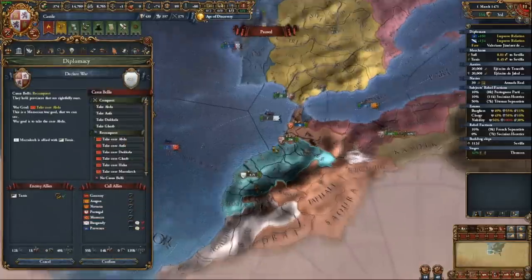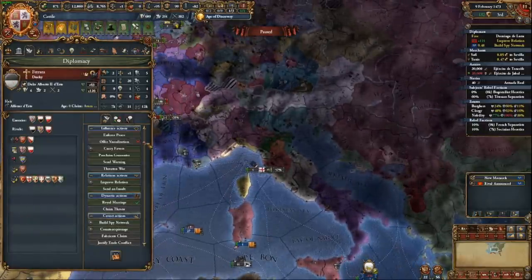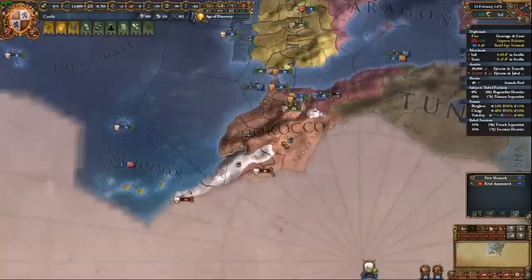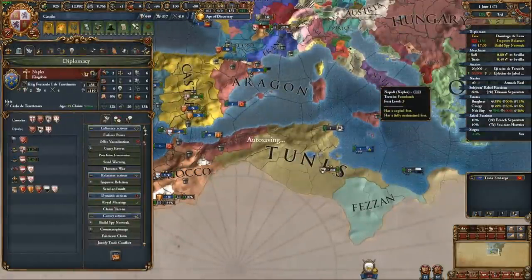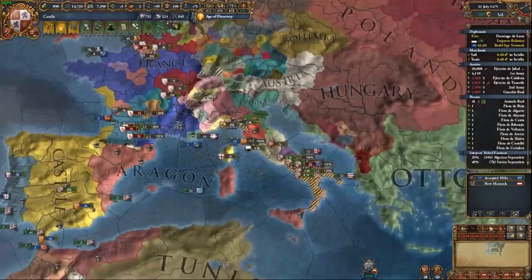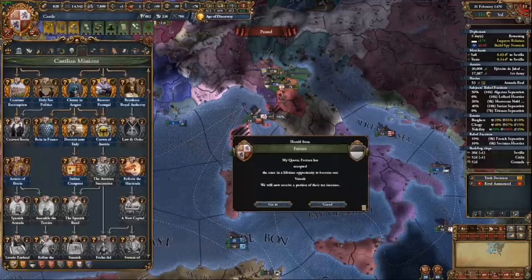I was looking around Italy and realized I had quite an opportunity there. One scary thing about conquering Italy is how high the aggressive expansion is — France is easy to conquer as you can vassal feed huge tags, but the only big tag in Italy is basically Naples. With my high diplomatic reputation, I can actually vassalize many smaller Italian states to avoid taking too much aggressive expansion. Austria wasn't willing to support Naples, so my fear evaporated and I immediately declared war, even while still at war with Sus. Fighting just Naples and Florence was a stomp, of course.